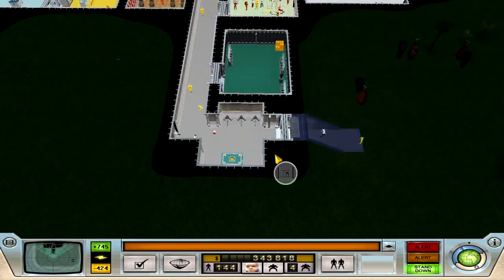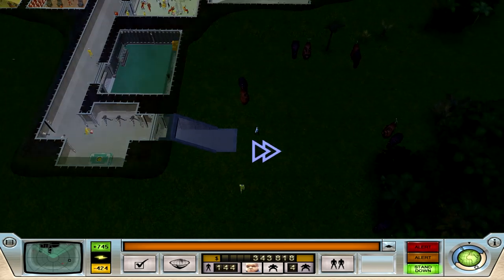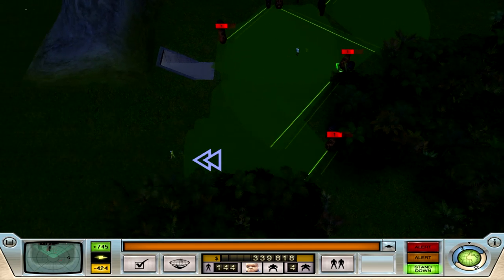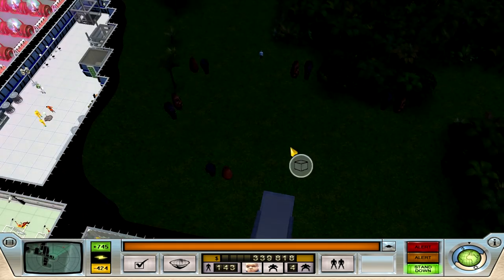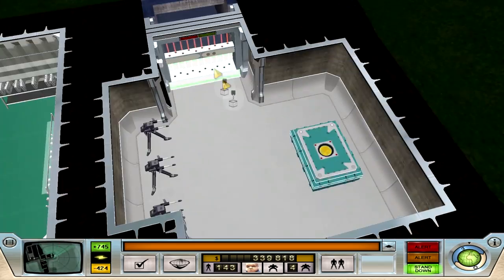Hello, and welcome to Evil Base 3.0. Let's have the room rundown. Let's start with the outside. Sentry turrets and security cameras viewing everything that comes in and out of this base, and I can also quickly kill things that are outside. Hopefully these ones last better longer than the other ones.